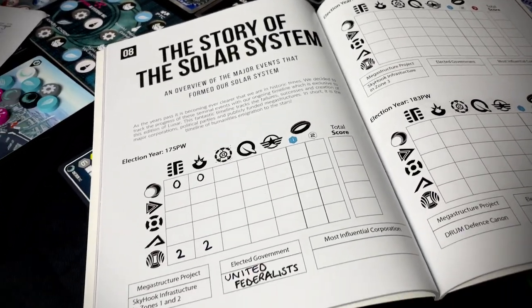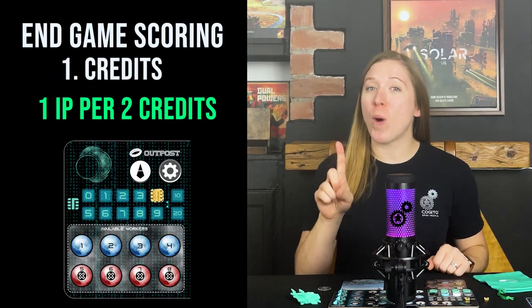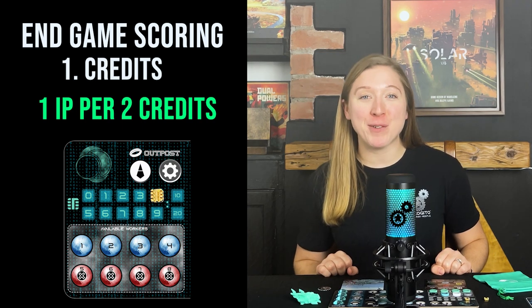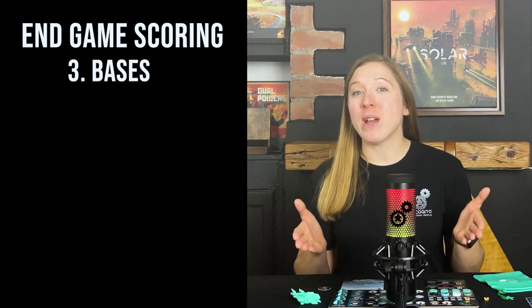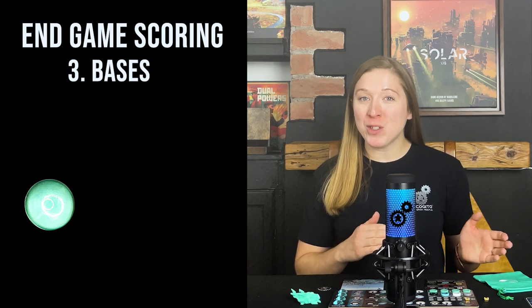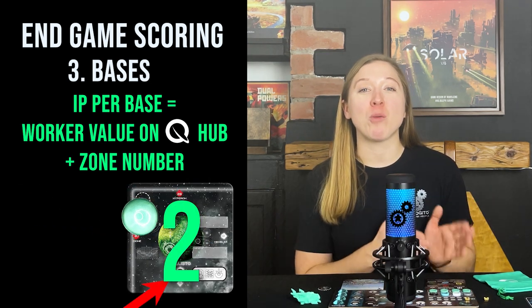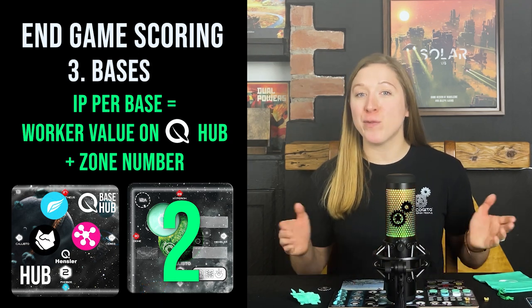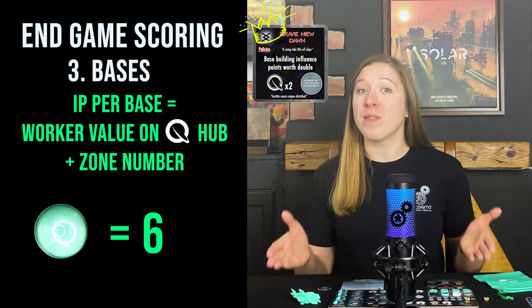Let's now look at end game scoring. The game is won by the player with the most influence points. Players score their game by using the first score sheet on page 43 of the magazine — make sure to also note down the winner of the game as well as which party won the election. Players can score points in many ways. Credits: score one influence point for every two credits you have left over at the end of the game. Mining resource tokens: these tokens are worth two influence points each at the end of the game. Bases: bases are worth influence points equal to the worker value of the workers on the Hensler hub plus the zone number they are in. For example, a base built in zone 2 where the worker value of the Hensler hub is 4 is worth 6 influence points. Remember, if Brave New Dawn won in the election phase, these points will be doubled — making that base worth 12 points.